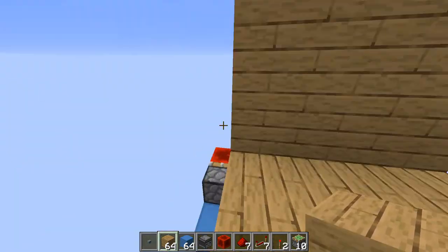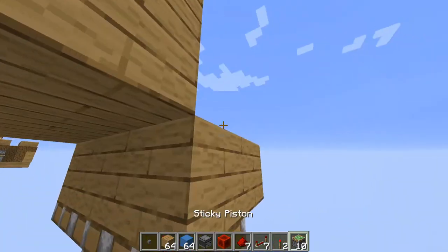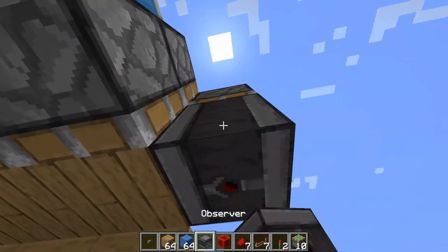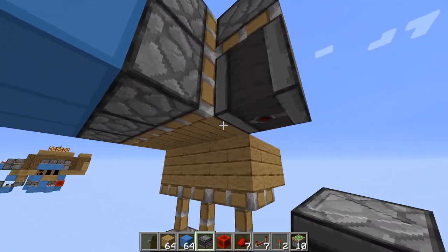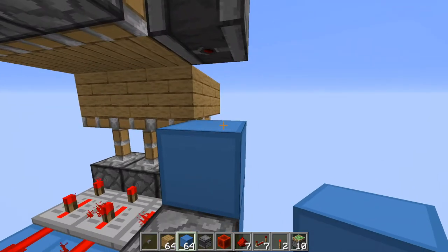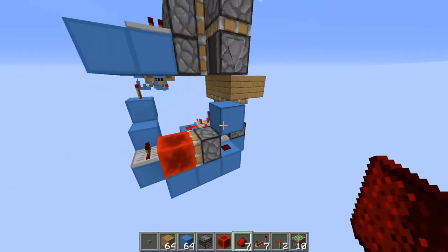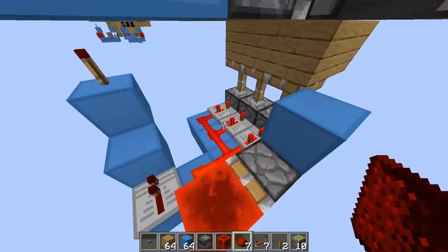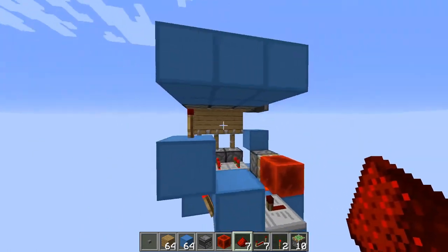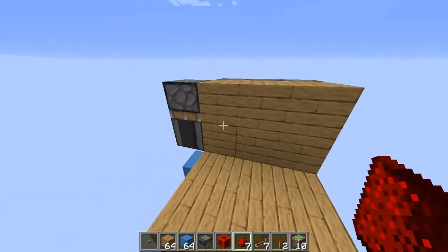Now put a sticky piston right there and on the bottom of it put the observer facing downwards. Build up two blocks, destroy one, and put redstone dust right there. There's the repeater set to three ticks, the piston - everything like this. You can screenshot this and then rebuild it.